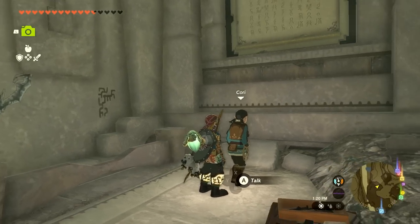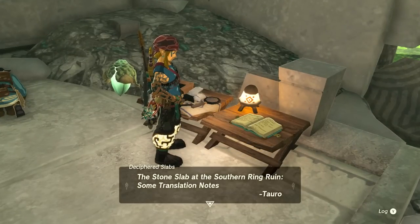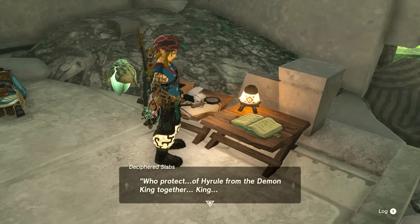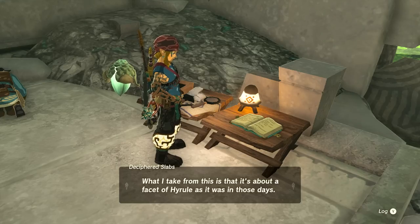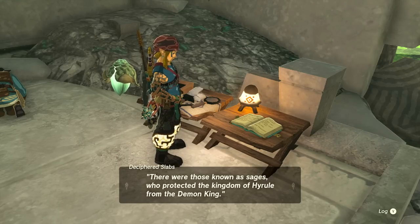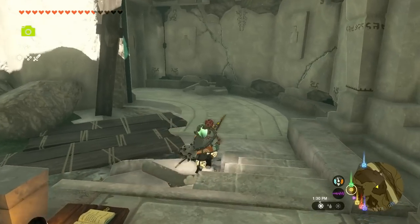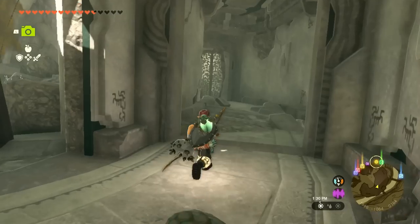She doesn't have time to get into the weeds with sages and demon kings — her hands are full with Sundelion research. She heads off. I'll check the translation right here: 'The Stone Slab at the Southern Ring Ruin — some translation notes. Those who protect Hyrule from the demon king, together with the king, were known as Sages.' It's not fully translated yet, but reading between the lines, it seems to be about those known as Sages who protected the kingdom of Hyrule from the demon king.